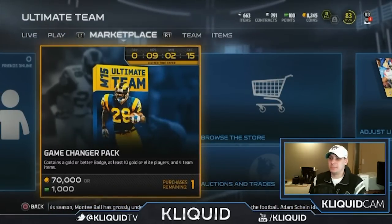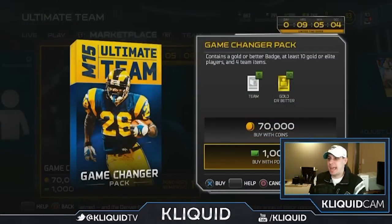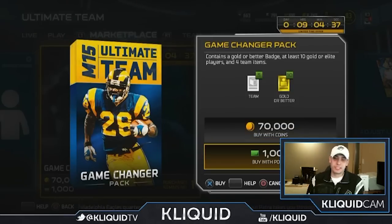With that being said, let's try and open up one of these game changer packs and see if we can get something decent. You get ten gold or better players, so hopefully I'm able to get one elite - that would make things really, really nice for me. Just one elite I would be very happy with. Some sort of a legend would be amazing, but not really expecting that. You also get a couple of team cards and a badge, so hopefully I'm able to get an elite badge. The last one didn't give me anything spectacular, but we'll see.